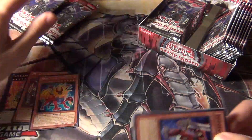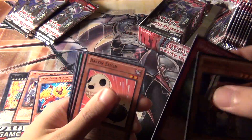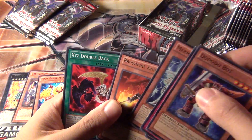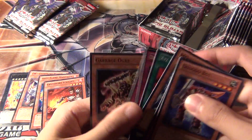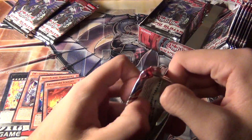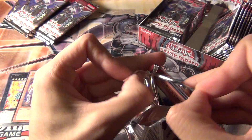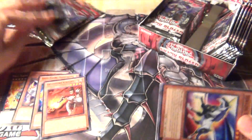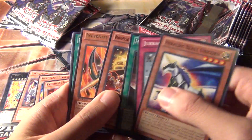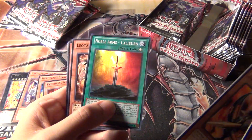In Cosmo Blazer there are only like two 'bad' secret rares. Out of the eight secret rares, six of them are good and two of them are relatively useless unless you're running like a burn deck — an old school burn deck. So that's pretty solid.